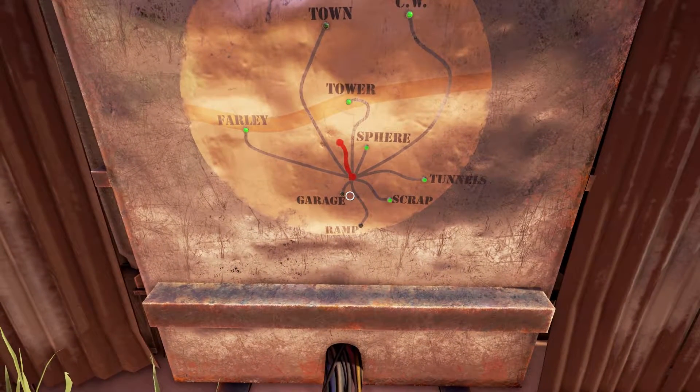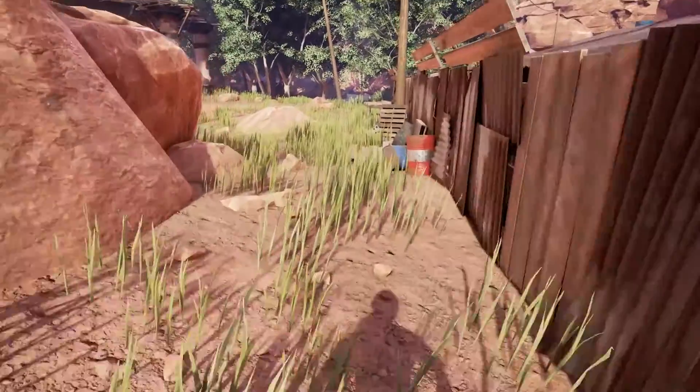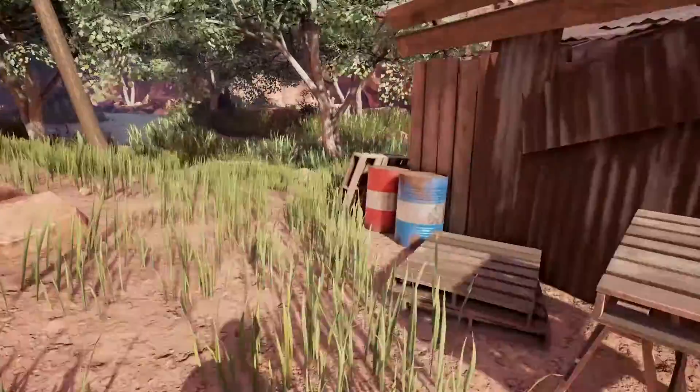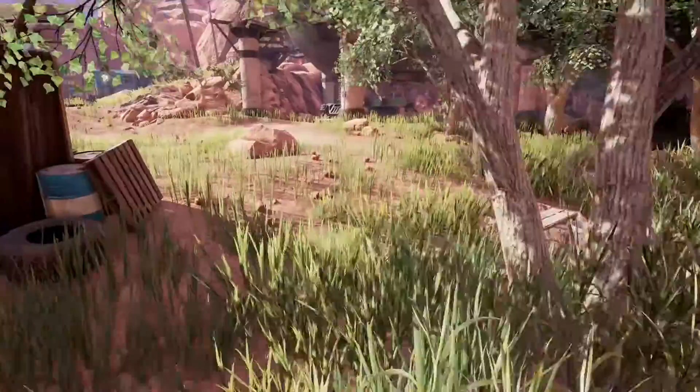The garage — I guess the garage is where I just got gas. Scrap. Ramp. Was there a door over this way that I just didn't see before? Like, is this a door? It doesn't look like it. I'm not seeing anything door-shaped in the area.